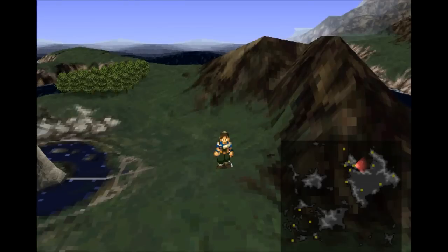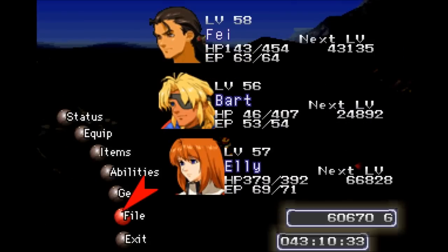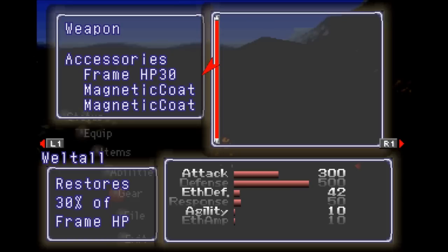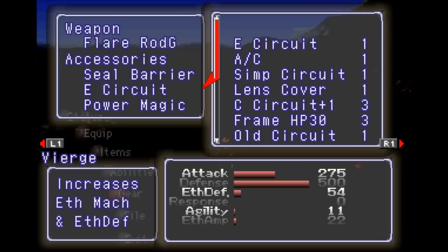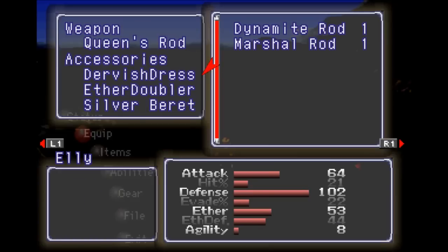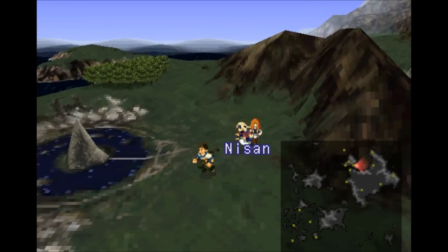Welcome back, this is Ballerscoop with an episode of Let's Play Xenogears. I'm joined as always by Feifong Wong, Bart Bartholomew Fatima, and Ellie has joined our party today. I did rearrange the gear setup just a bit. I gave the well-tall frame HP 30 instead of the AR plus 5, and gave a Seal HR to the Ambar instead of the AR plus 5. The Vierge I gave a C-Barrier, E-Circuit, and Power Magic. What I'm really going for is that Aether Amplifier — I got it up to 22 — and I do have the Aether Doubler on Ellie, just in case. She is my mage.